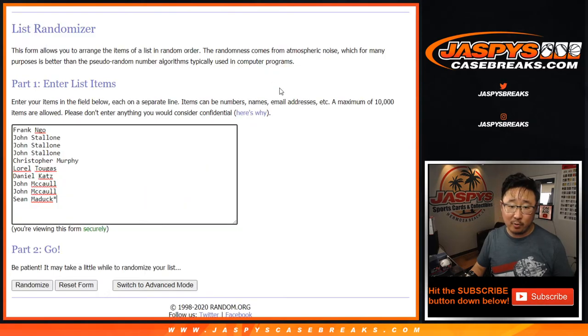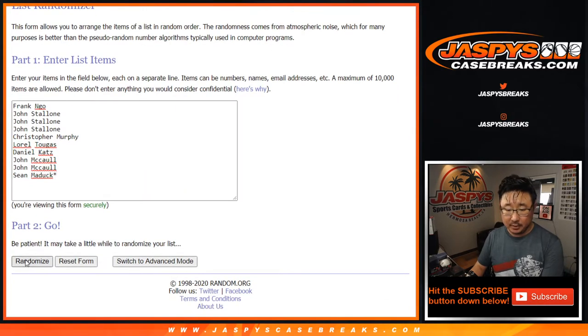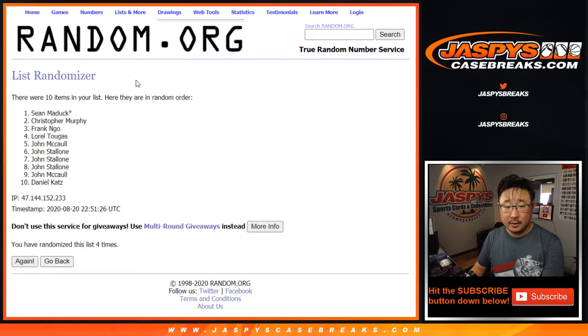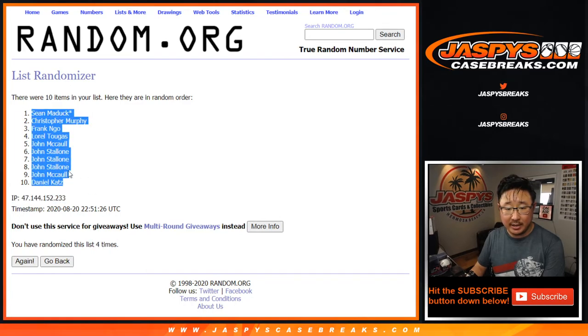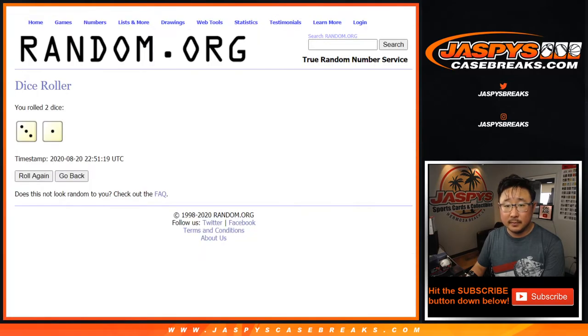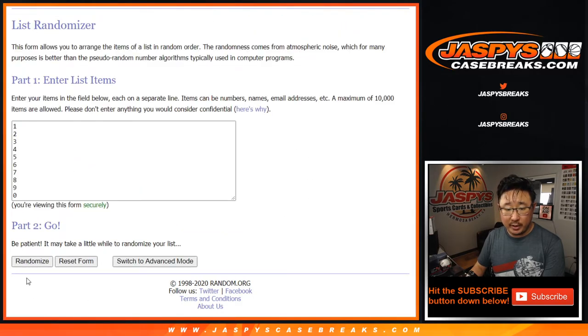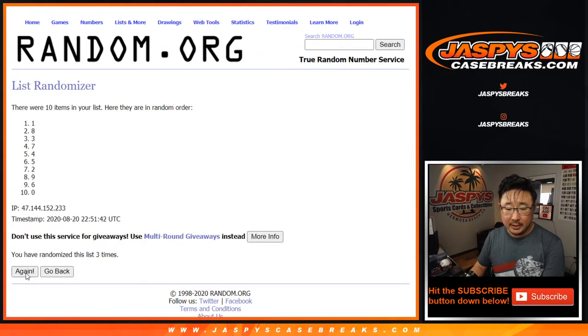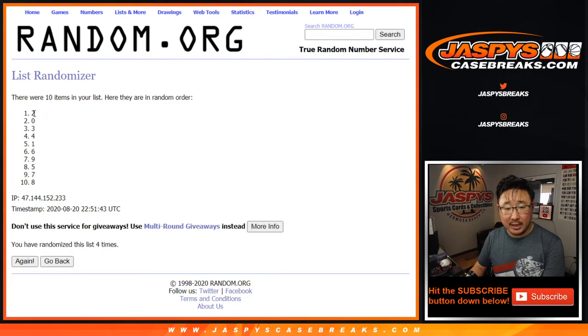Let's randomize it. Three and a one, four times for each list — one, two, three, four. Three and a one, four times. There's four right there. We got Sean, Last Bob Mojo on top, and Daniel Katz in the 10th spot. Three and a one, four times for the numbers — one, two, three, and four. After four times, we got two down to eight.